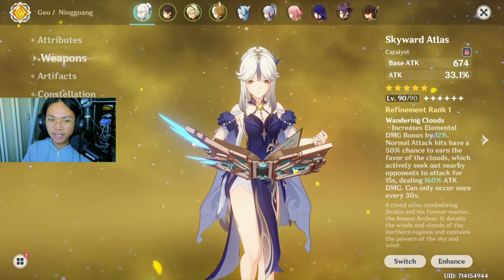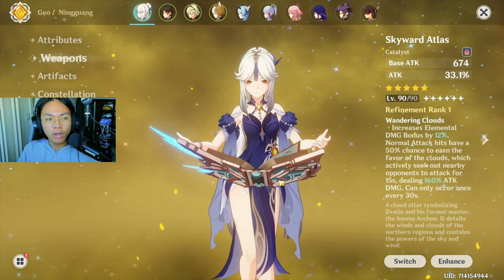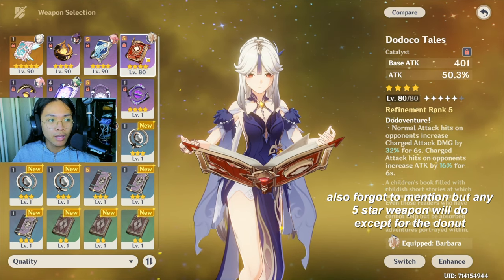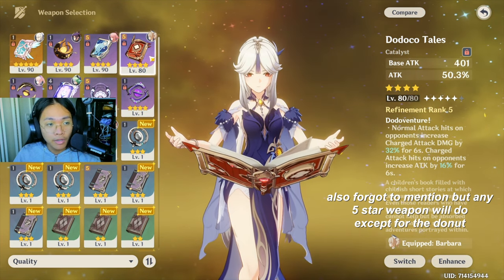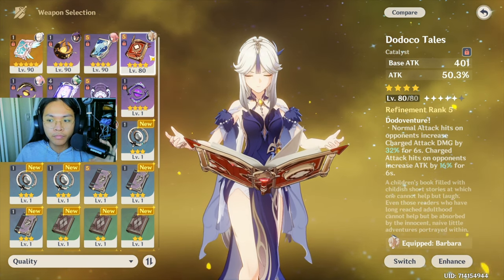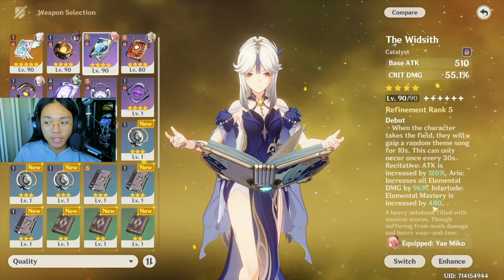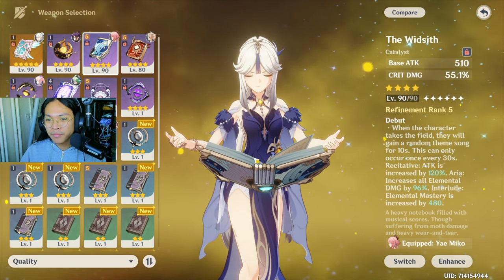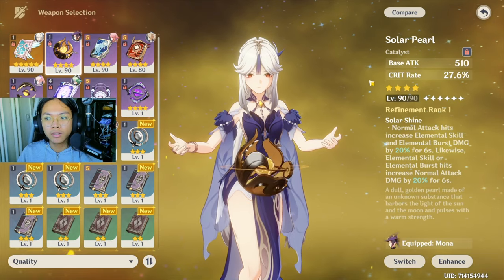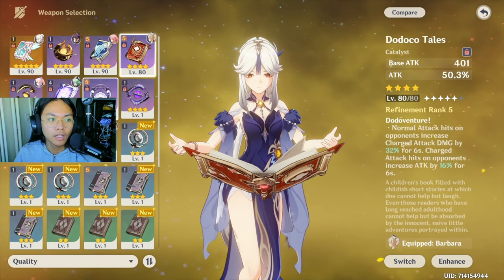Luckily I got Skyward Atlas on the standard banner, so I do have a 5-star weapon on her which is pretty decent. For weapons, the Dodoco Tales is a very very good catalyst especially for main DPS on-field Ningguang. Fruit of Fulfillment is also very good, although if you get the elemental mastery bonus your crystallizes are gonna be so good. Solar Pearl looks so good with her base skin and is one of the best weapons. All of these 4-stars I leveled up are basically good on her.